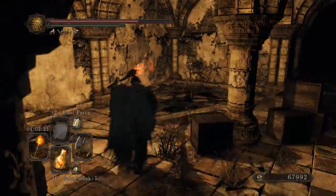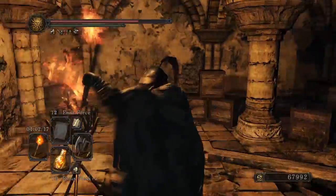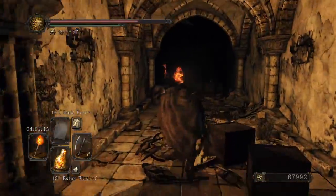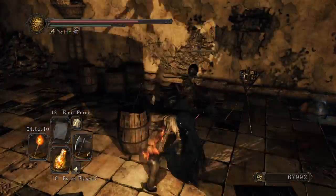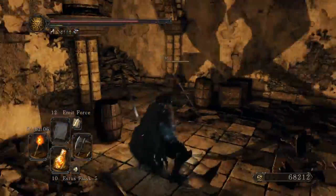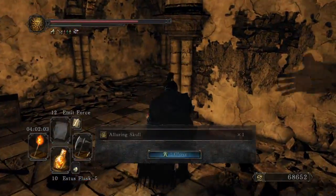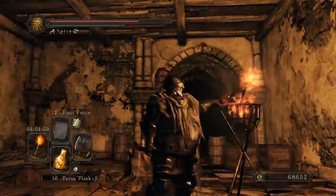I used the mace up until I got the Defender's Great Sword. Used that forever, beat the game with it. And then I was like, you know what? I could use an axe. This weapon still has a pretty good stagger like the mace, and it kind of fits the look too.